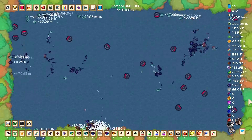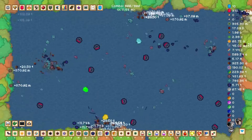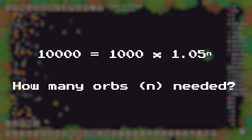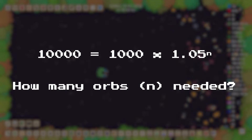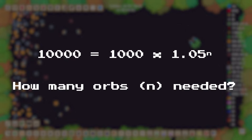But because we all have to sleep, I needed to know how many orbs my little autoblowers would have to collect in order to get 10 times as many coins — 10,000. So here's what the equation would look like: 10,000 is equal to 1,000 times 1.05 to the power of n, where n is the number of orbs I need to collect. The way we find that out is with logs, or logarithms.